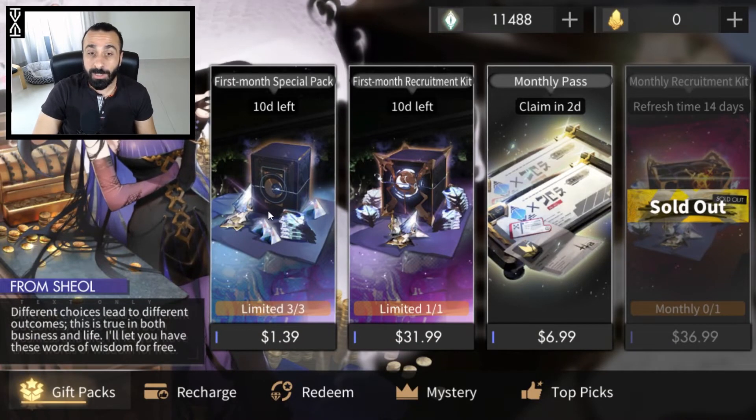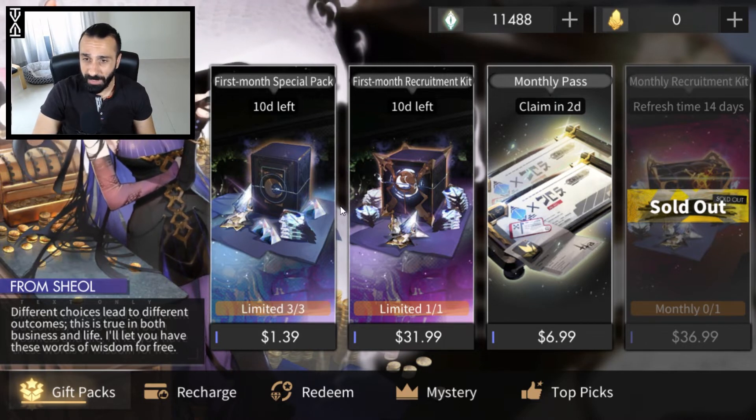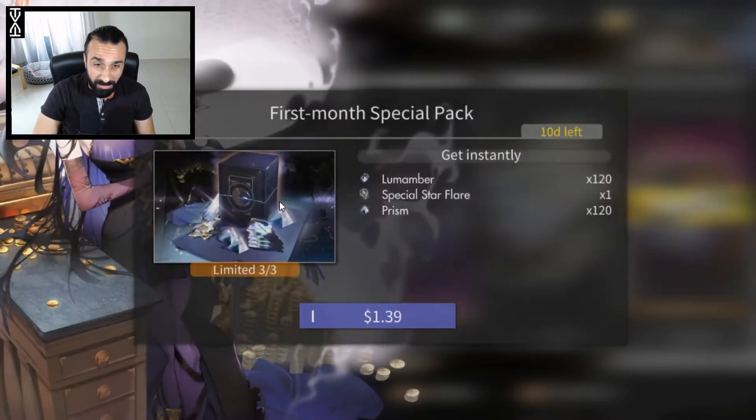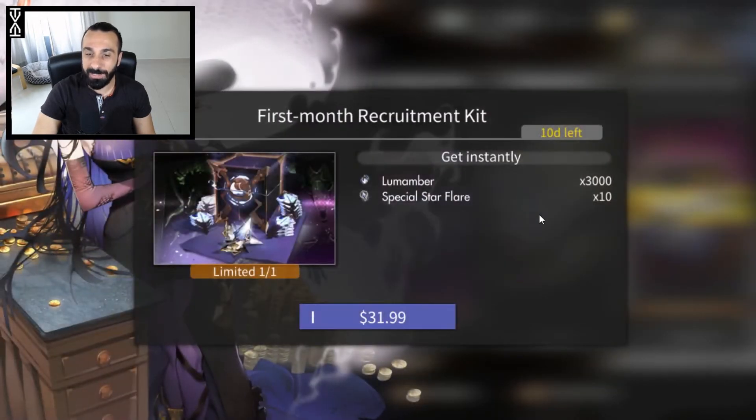Now for the special packs that have reached the store. The first one is kind of a no-brainer if you want to spend a bit of money — about one dollar gets you a 1-pull directly, plus 120 prism which is two refills, so effectively 70 extra looms. That gives you a value of 190 looms plus one special star flare, which is not bad at all.